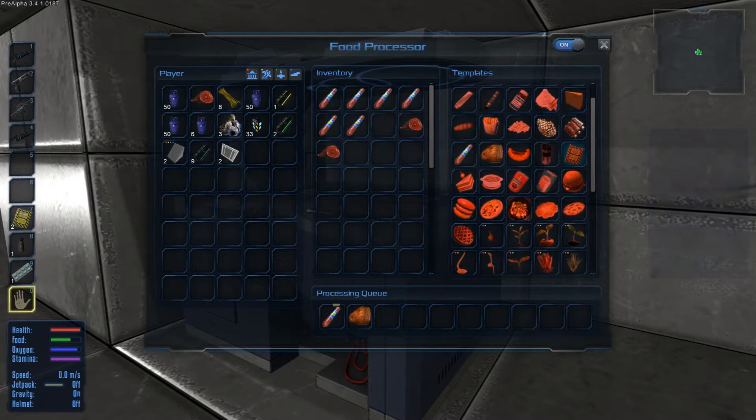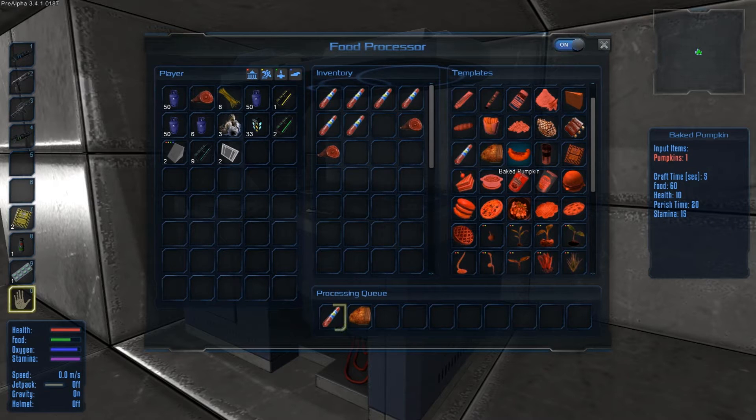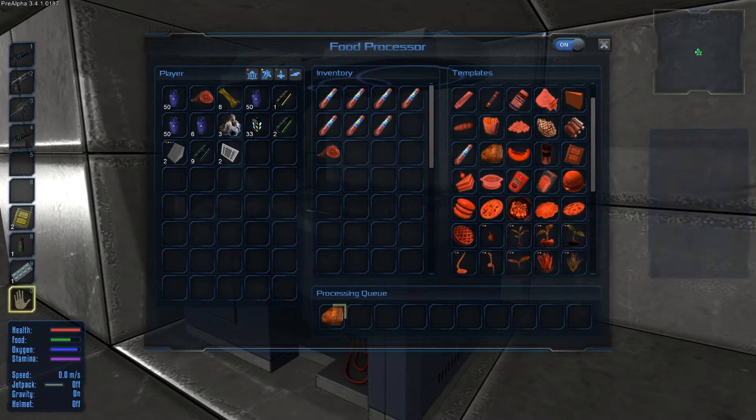Emergency ration, that takes a lot of grub, doesn't it? Baked pumpkin, yummy! Right, once our food's done, come on, nearly there, last bit, then we can bugger off into space.